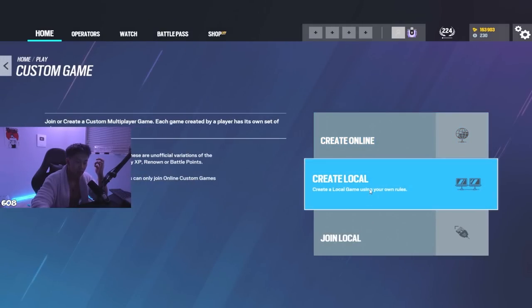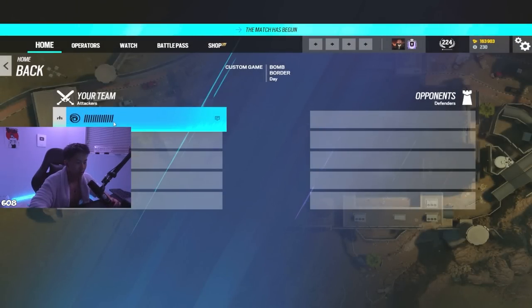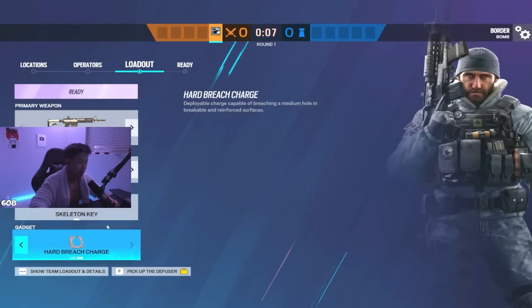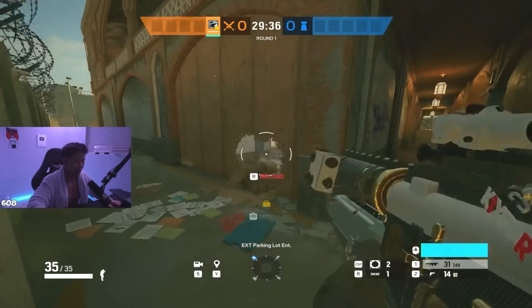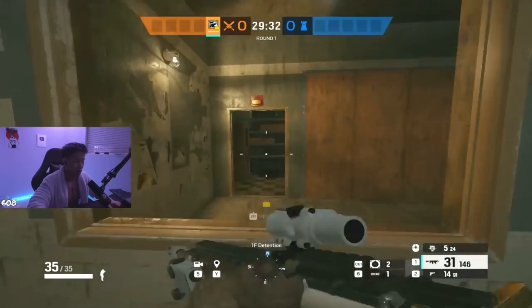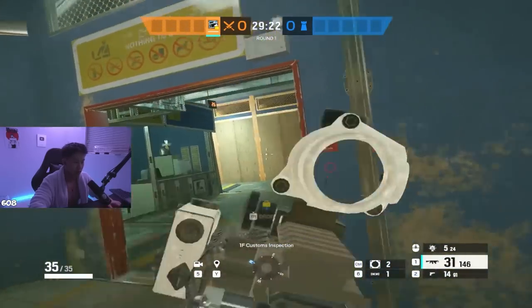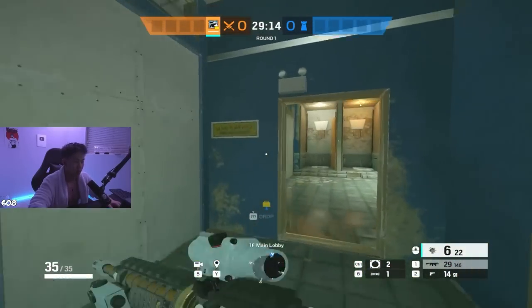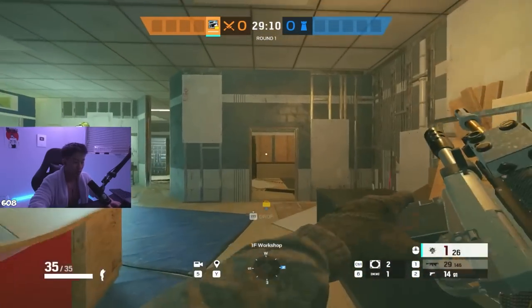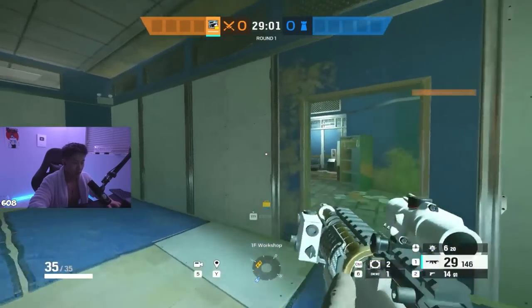Attacking bathroom - the thing is attacking every bomb site is basically the same way except armory, because every other bomb site is on the first floor. The first method is horizontal: going the same floor, going through customs straight for site. You can make a rotate into passport and box them in. Take ventilation, get an angle down into site and join it out. Just be careful of vert players - they'll try to come on you.